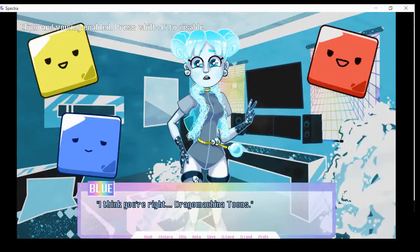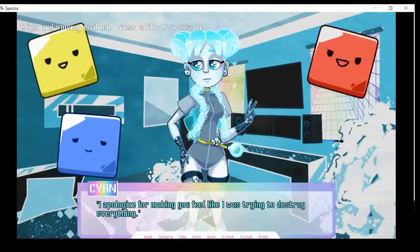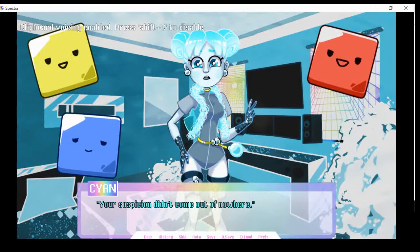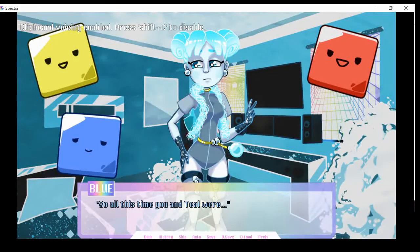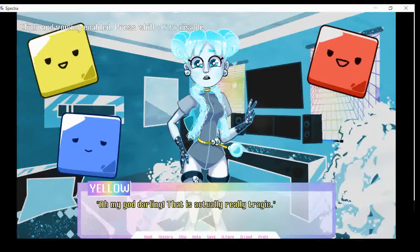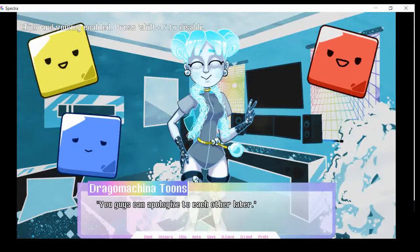I think you're right, Dragonmatoons. Yeah, they are really right. So true. I apologize for making you feel like I was trying to destroy everything. Your suspicion didn't come out of nowhere. No, we were so mean to you. You were just trying to help. Yeah, we were jerks. But what about Teal then? Cyan is Teal — they are the same person. Teal was their last attempt to befriend you. So all this time, you and Teal were... Oh my gosh, darling, that is actually really tragic. This is a tragic game.